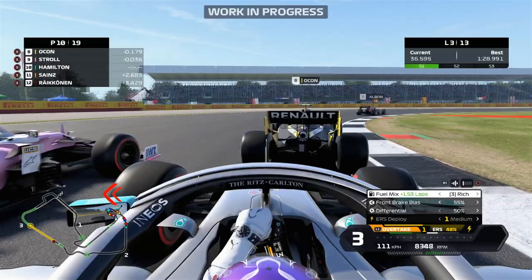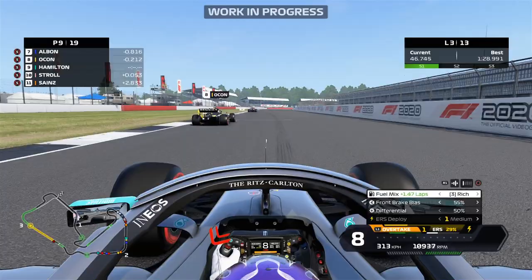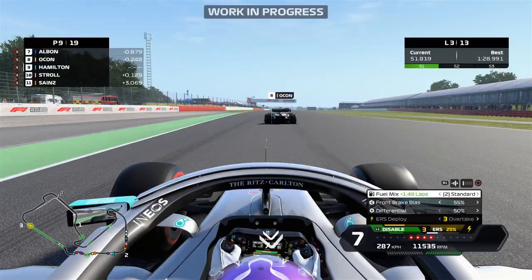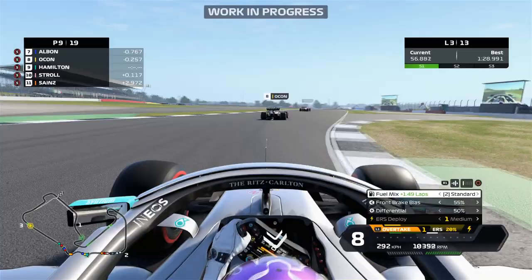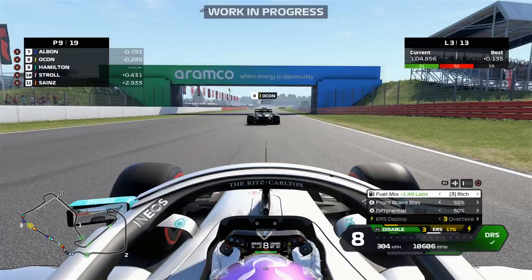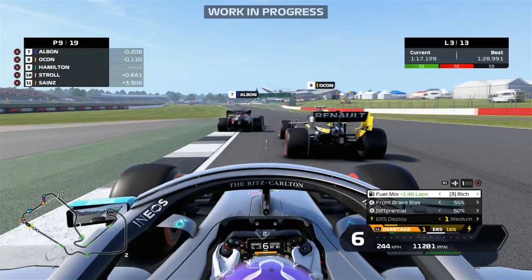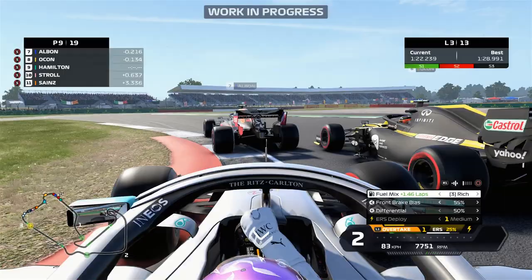Catching up to the back of Stroll and Ocon now. It seems like there's quite a mix in the midfield — nothing really stands out as being the best midfield car at the moment. I think the McLarens are pretty well up there, though one of them DNF'd in this race. Albon seems to be lagging a little bit behind the top five cars. Also, you've got a bunch of new colors and sponsors on the boards — this game seems a little bit more vibrant in comparison to F1 2019.